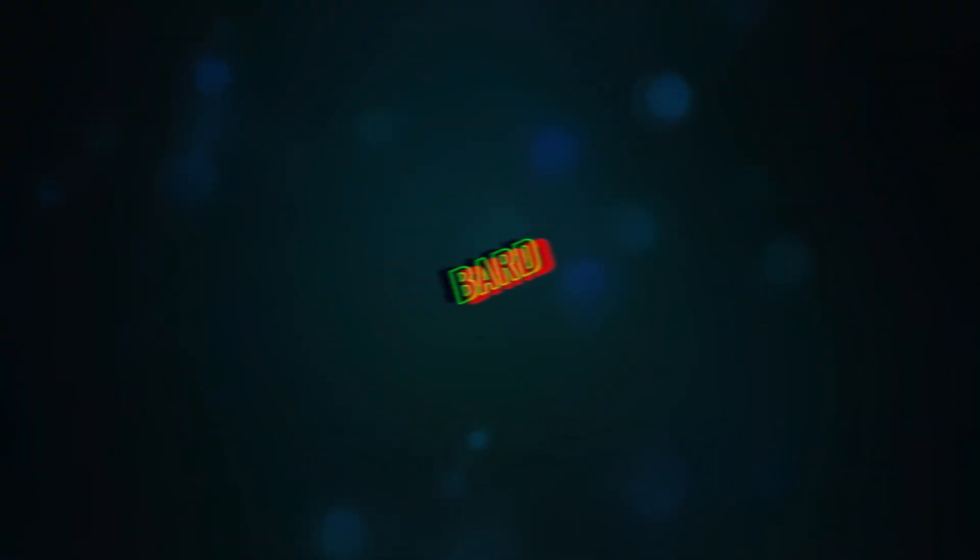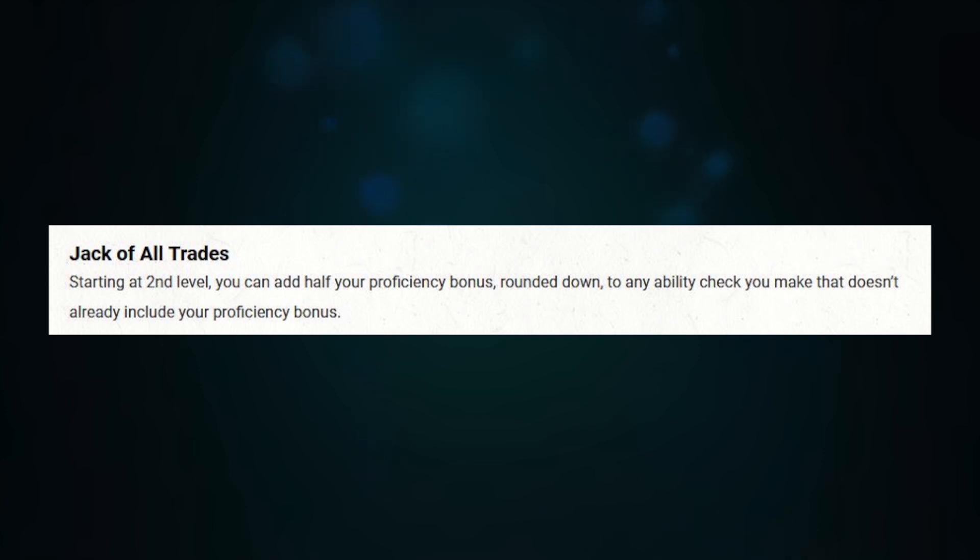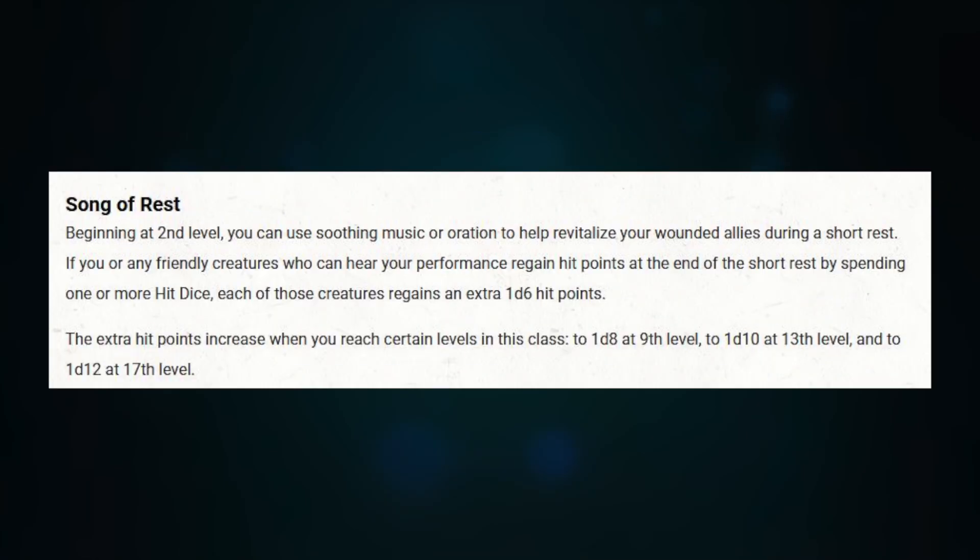Next up is Bard. Bard's a great one to dip into at first level — you're going to get Bardic Inspiration. At second level you're going to get Jack of All Trades and Song of Rest. All three are really great and useful if you're already making a support character or a skill-based character. Jack of All Trades gives you half your proficiency modifier to any ability check, including initiative. Song of Rest adds an extra d6 to everyone's healing when they spend hit dice. Perfect.